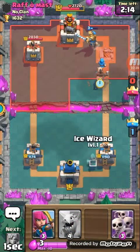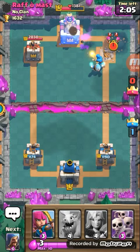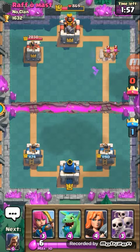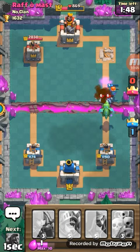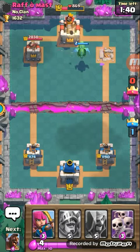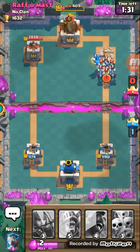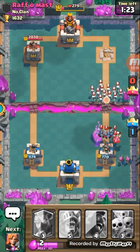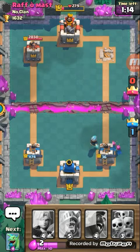Moving forward — Valkyrie is right here and a Baby Dragon deployed as well. I leave Wizard at the back. You can see he has left his Minions out, so we will leave our Archers for the defense. That was nice dealing. Now he has left his Skeleton Army, and we have prevented it with our Ice Wizard.